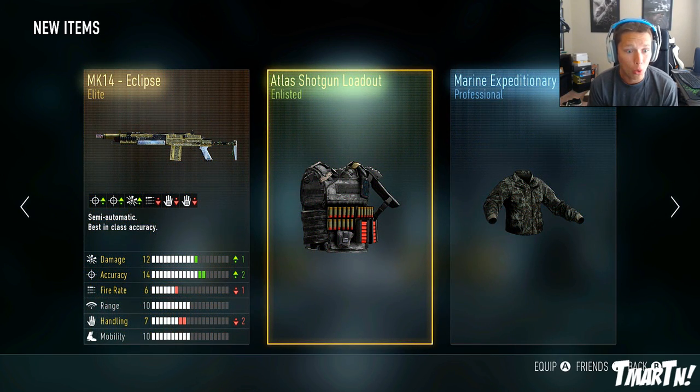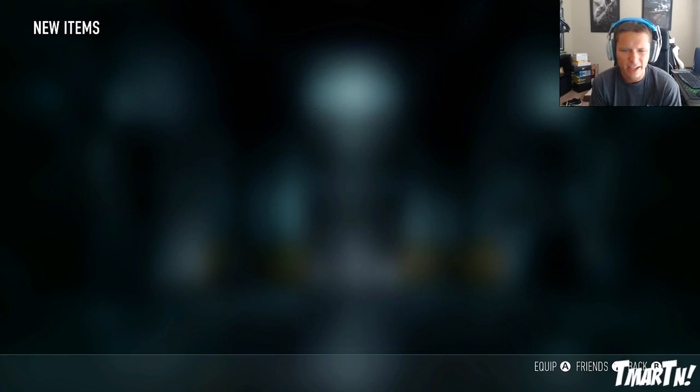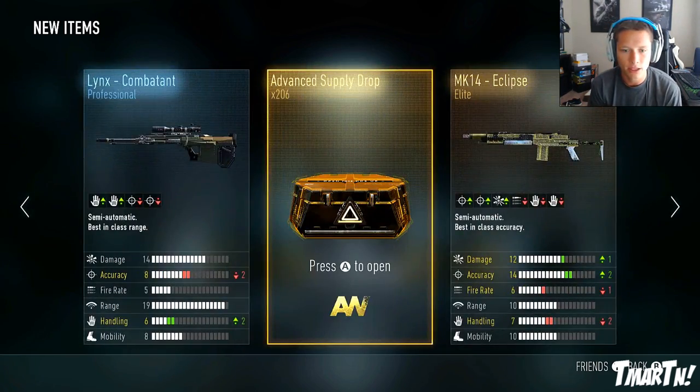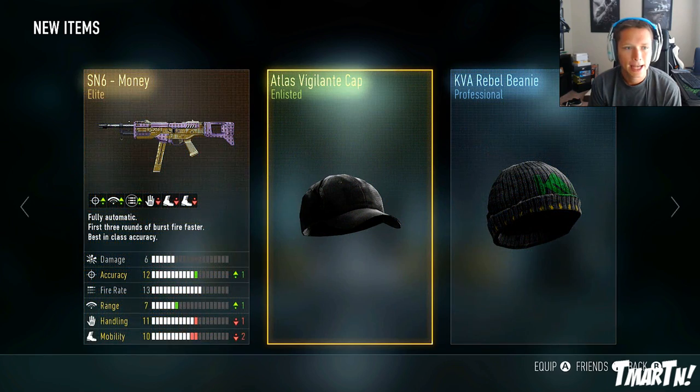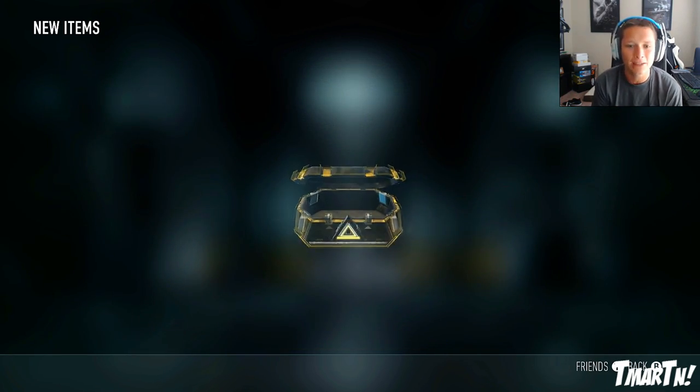MK-14 Eclipse - wow! Plus one damage, plus two accuracy, negative one fire rate, and negative two handling. That looks pretty good. The MK-14 recently received a buff to less recoil - it already had pretty much non-existent recoil, so we'll have to wait and see. SN6 Money - we already had it, so we can redeem that for 3K XP.